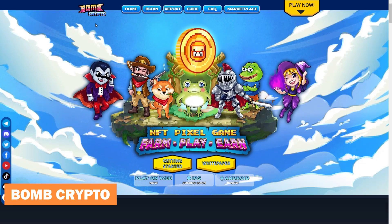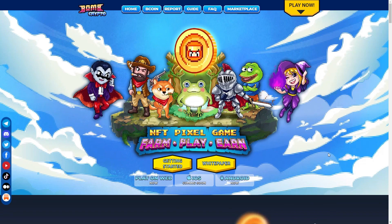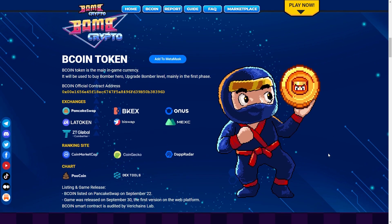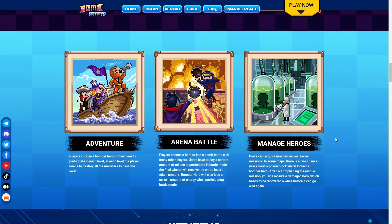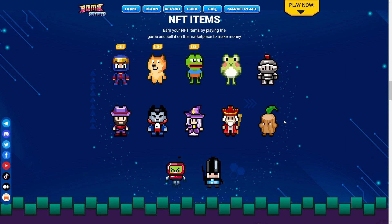Bomb Crypto: Bomb Crypto is at the third position among crypto games on the Binance chain. The characters of the game, called Bomber Heroes, make it a lot more interesting. To play this game, users have to search for tokens named B-Coin and fight with monsters. Players choose a Bomber Hero to participate in each level and must destroy monsters to pass. To participate in battle mode, players pay some tokens to battle other online players, and the Bomber Hero loses some energy while participating. The final winner of the battle receives all the tokens of the defeated players.